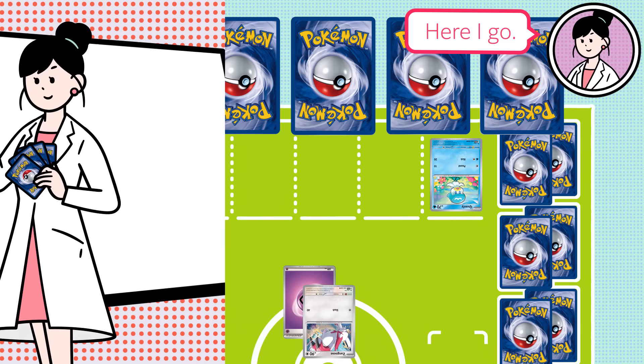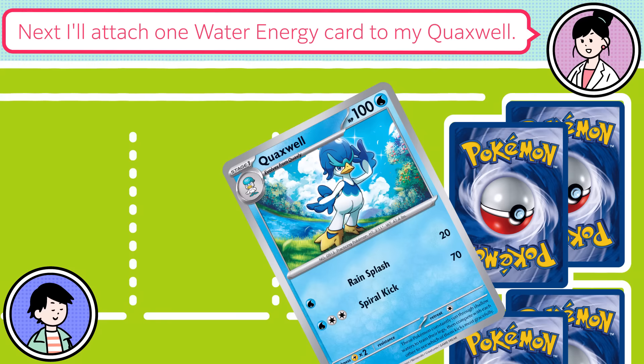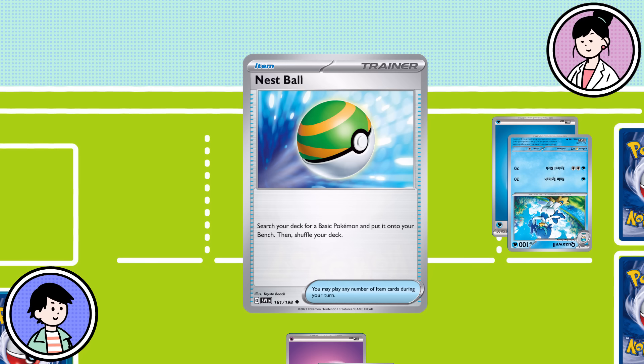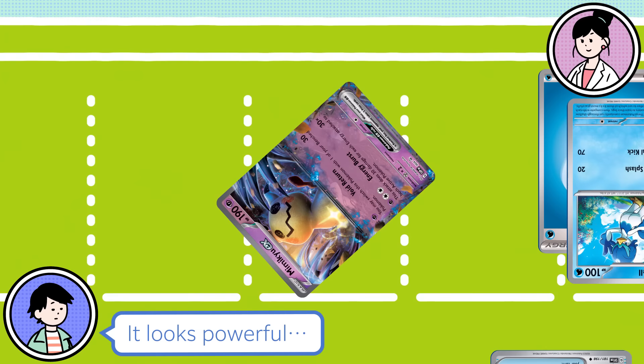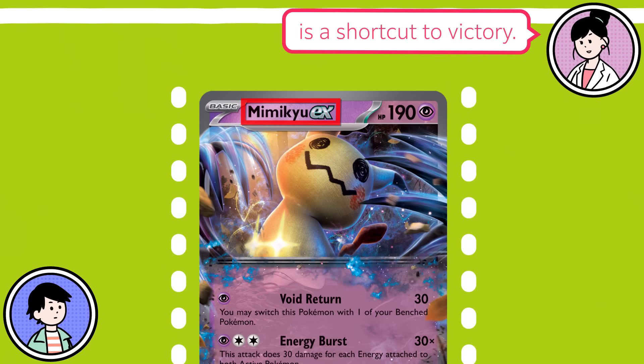I'll evolve Quaxsley to Quaxswell! By playing Pokemon on top of each other, they evolve and keep getting even stronger. Next, I'll attach one Water Energy card to my Quaxswell. I'll also use my Nest Ball item card, which allows me to choose one basic Pokemon from my deck. You can use as many items from your hand as you like during your turn! The Pokemon I'll put into play is Mimikyu EX! Professor, what does the EX in the name mean? This card is an especially strong one — it's called a Pokemon EX. Knowing how to use Pokemon EX cards is a shortcut to victory!